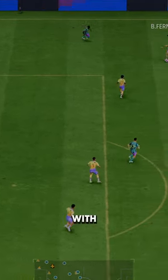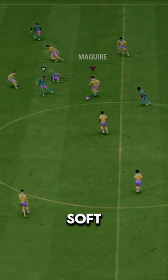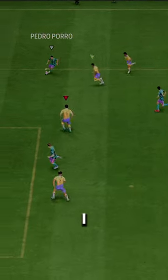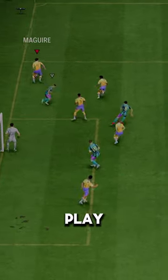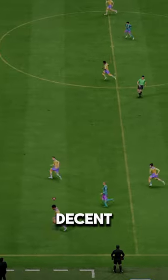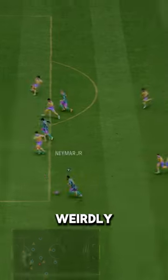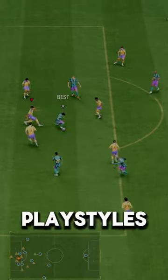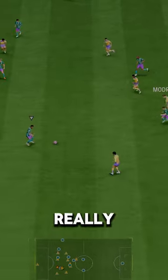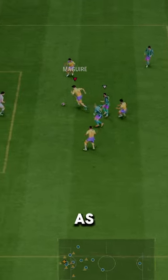They did our goat dirty with this build. Low acceleration, only soft jockey, soft anticipate, and low balance. Terrible passing — I mean, do they even watch this guy play? They made him great in the air with aerial plus, and gave him decent defensive ability with block plus and slide tackle plus. They weirdly butchered his passing stats but gave him two passing playstyles at center back. His stocky body type is just really frustrating to work with, considering his low balance being in the mix as well.